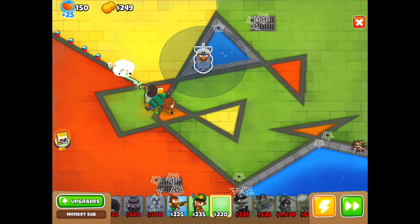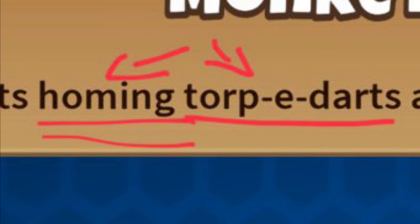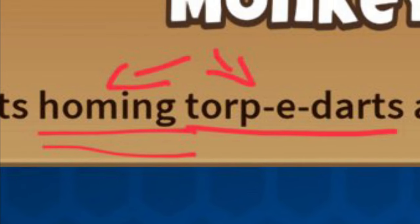First of all, the Monkey Submarine is a really good starting tower. It's the cheapest of all military towers, and it has homing darts — something a Monkey Buccaneer very much lacks.